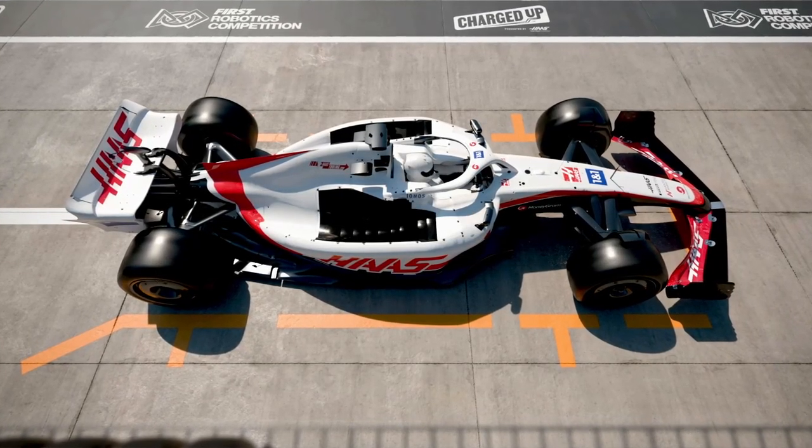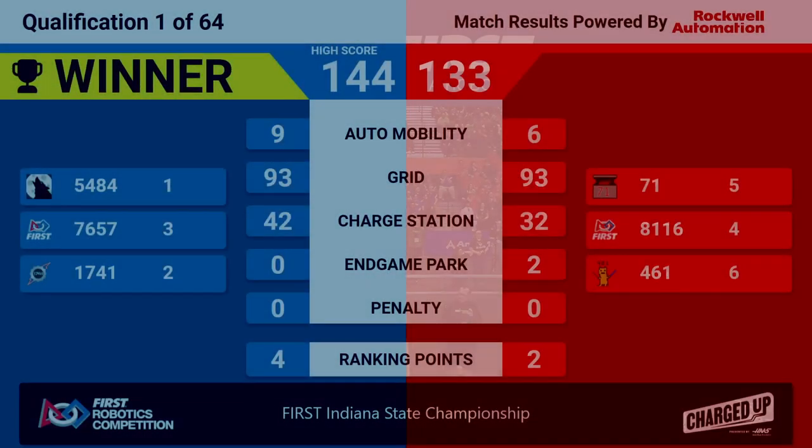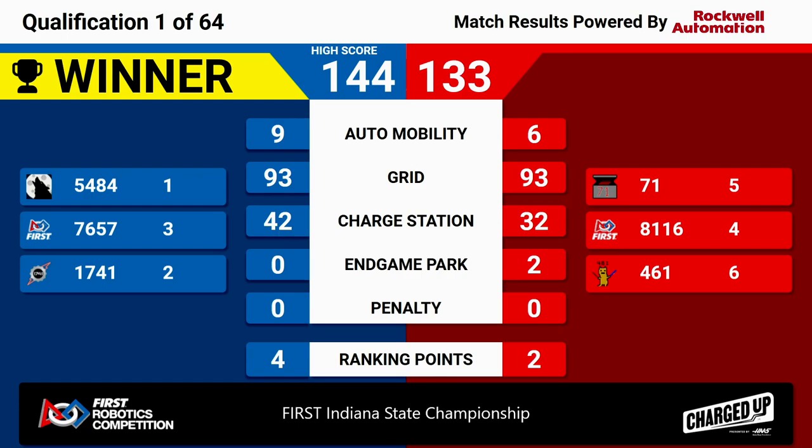And we've got a winner — it's going to the Blue Alliance, putting up a score of 144 to 133. We are out of the gate with the first qualification match of the day, really showing the high caliber of teams we have here at Indiana State Champs.